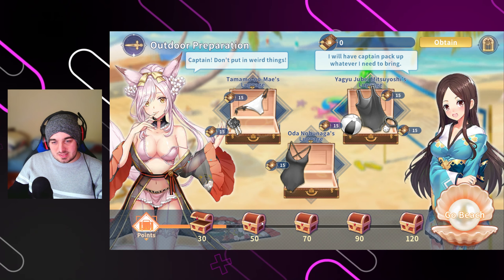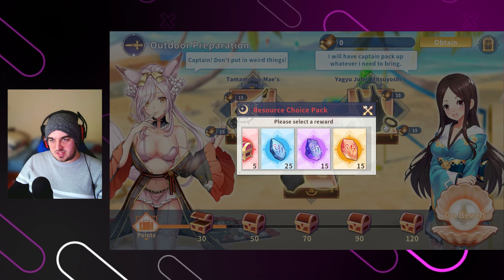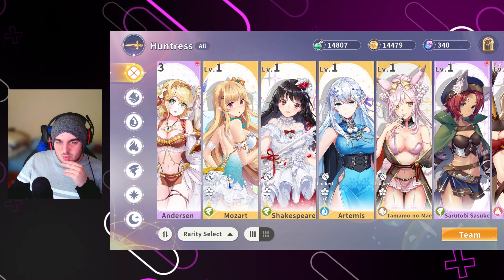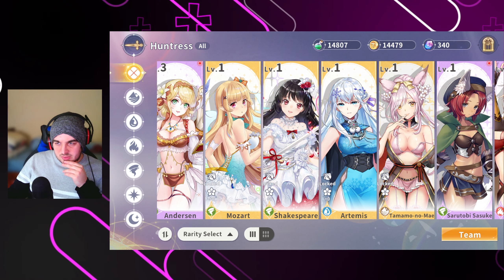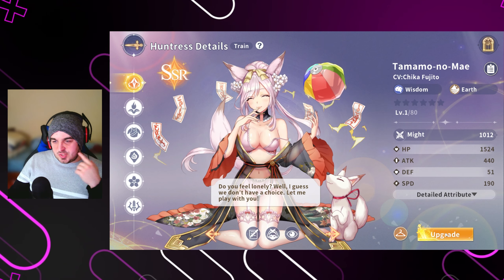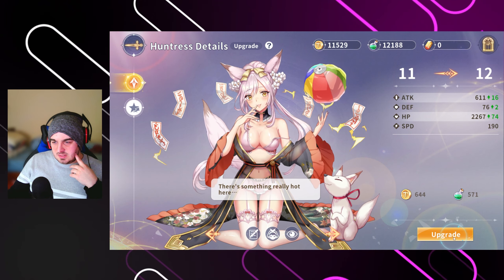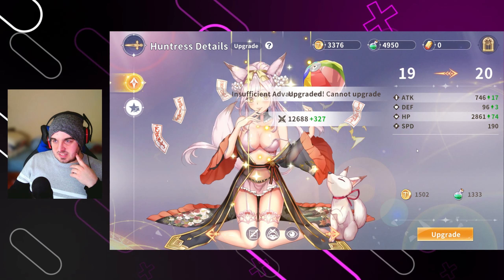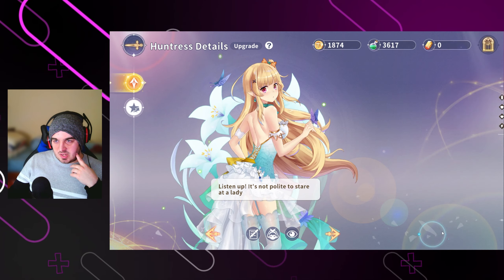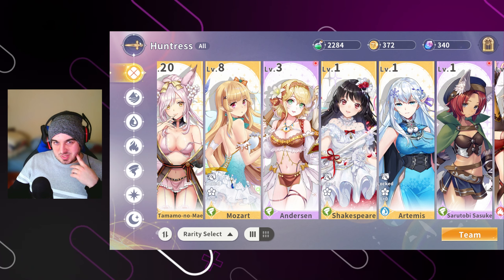Okay, so we did get a reward from that — two tickets. I don't understand what all of that stuff does as of yet. So we've got four SSRs: the free one and three others just from pre-registration rewards, which is pretty decent. Let's go in and level up some of these characters — get them to 20 if we can. You can just hold down the button, which is pretty nice. We'll get each of our SSRs to 20 — but we cannot, because we don't have the resources already.